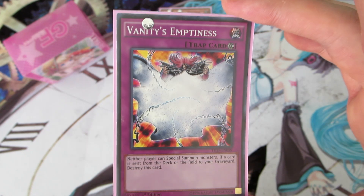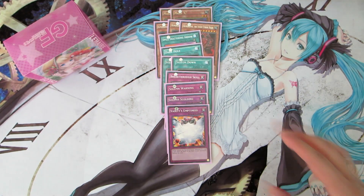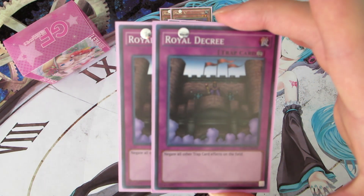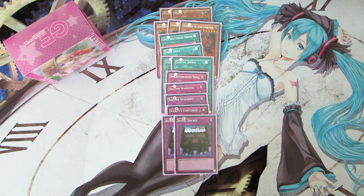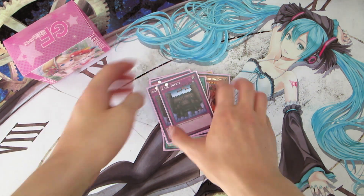We are playing one copy of Vanity's Emptiness for a similar reason to Maxx C — instead of deterring special summons, you're flat-out saying no to them. If they have a weak monster like Sage of Eyes of Blue or White Stone of Ancients on the field, you stop them from summoning anything else and then attack over it with Panther Dancer for massive damage. Finally, we play two copies of Royal Decree — if you're ever playing against a deck with lots of trap cards, Royal Decree just shuts them down, and it's very powerful against set-five back row decks as well.